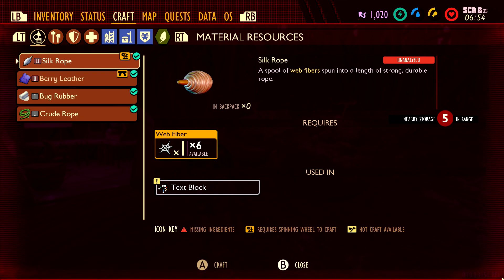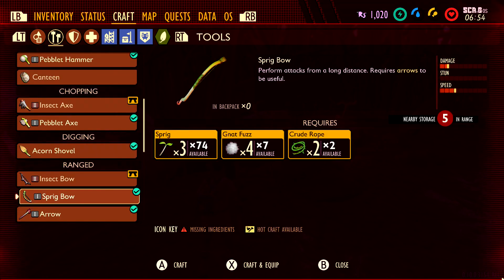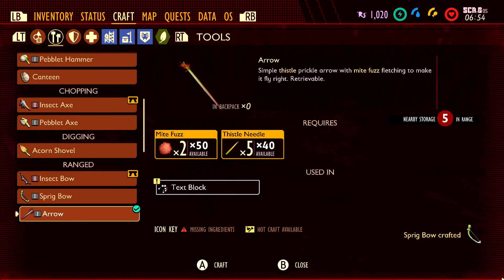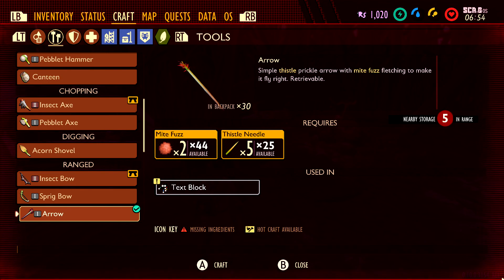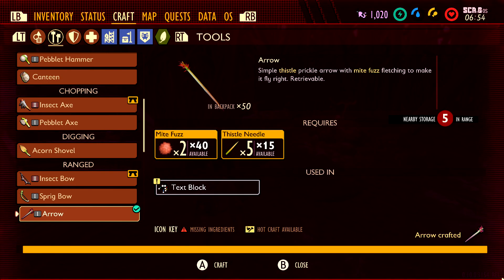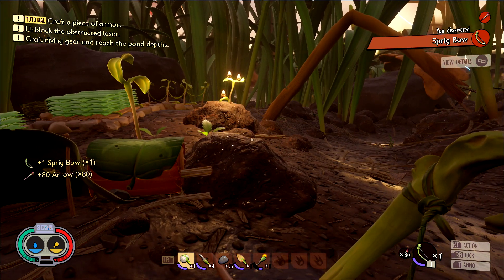It's a very useful armor set. So if you are doing this from scratch and are having trouble getting the ingredients, the first thing I recommend doing is making a bow and a bunch of arrows. This should make farming all of the parts super easy, especially if you don't have good gear. The first thing you need to do in order to build the armor set is to find a Ladybug.